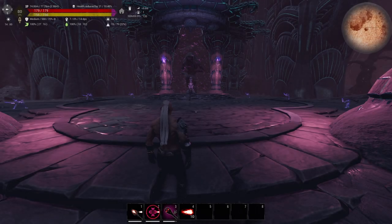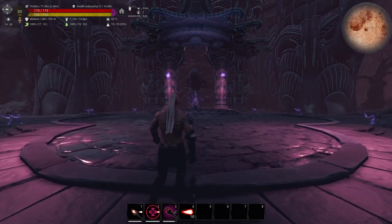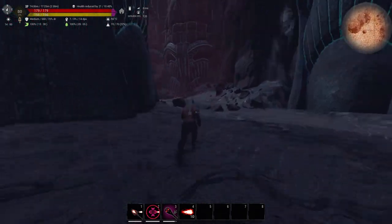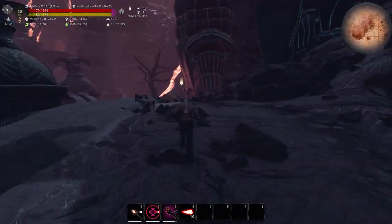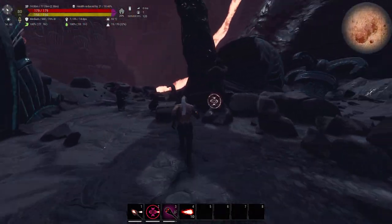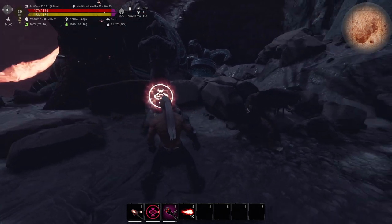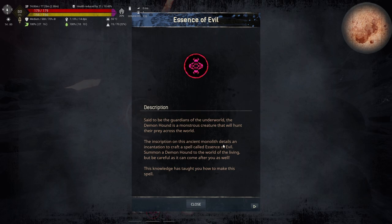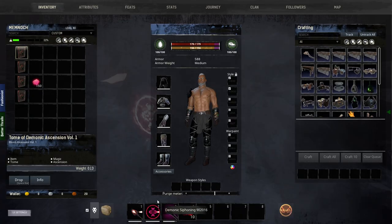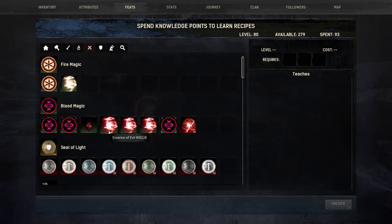The next secret spell location is near the actual boss area of the Well of Skelos. Interact with it and I have learned the Essence of Evil. Checking feats to make sure — Essence of Evil confirmed.